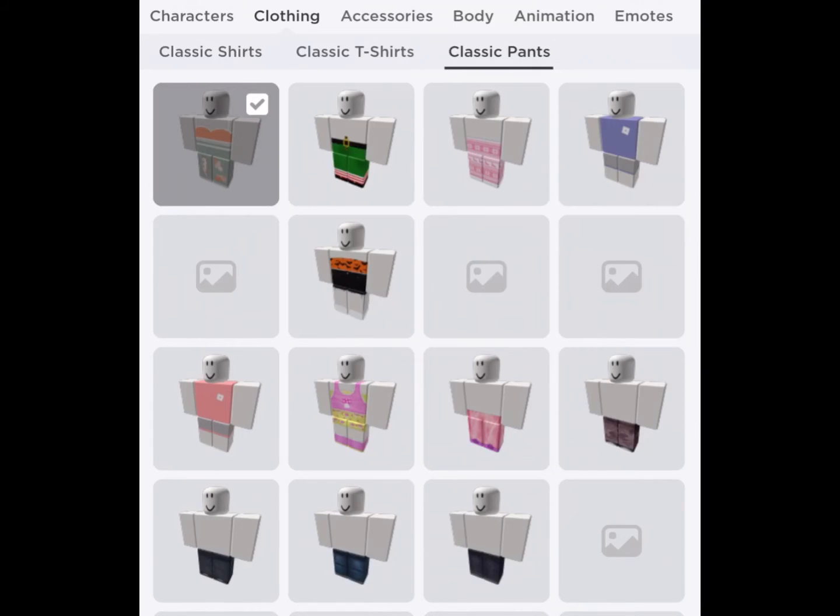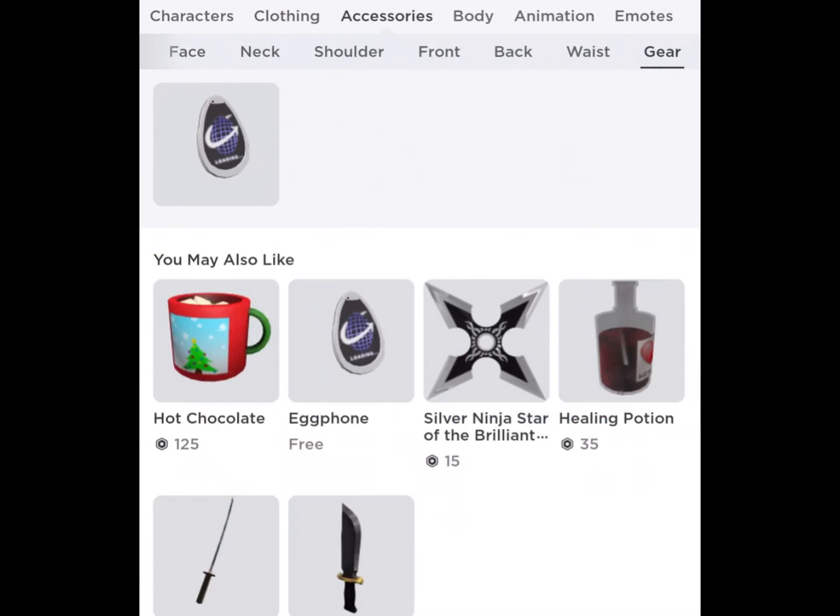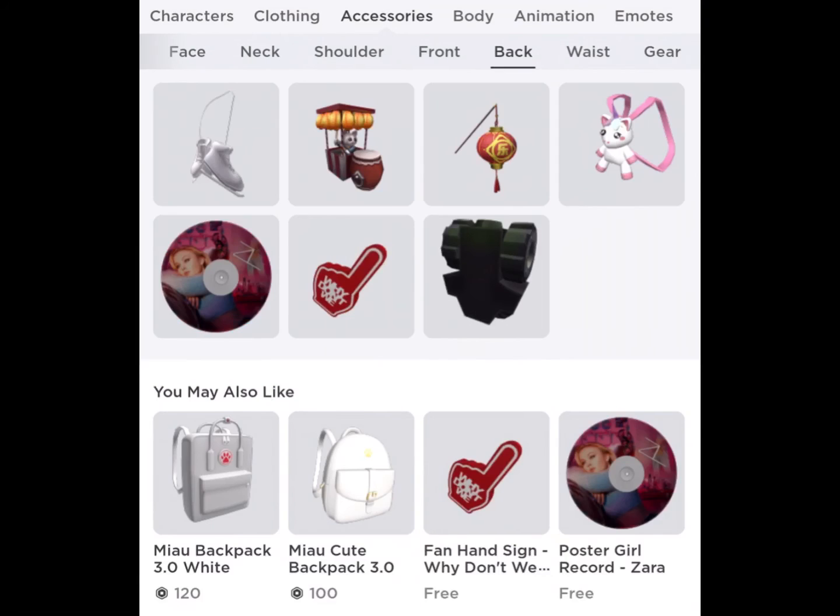Choose a random hat and shirt. Choose a beautiful t-shirt. Choose a random gear and a cute hat accessory.